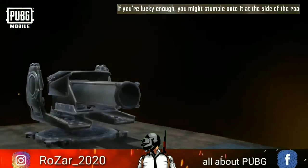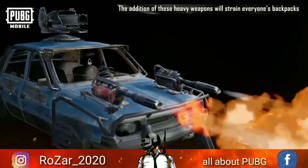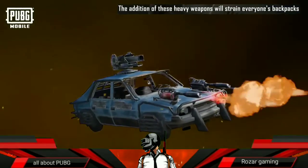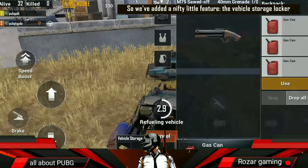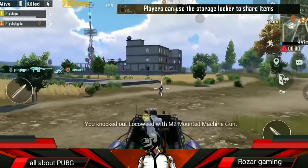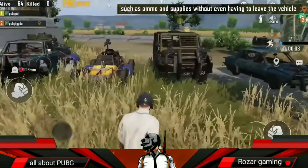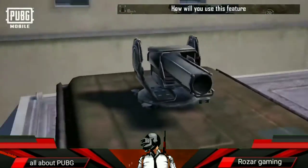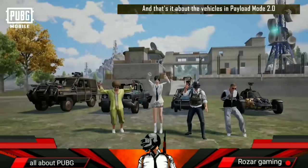The addition of these heavy weapons will strain everyone's backpacks, making level three backpacks a necessity. So we've added a nifty little feature: the vehicle storage locker. Players can now use the storage locker to share items such as ammo and supplies without even having to leave the vehicle. And that's about it for the vehicles in Payload Mode 2.0. The question is, how do you defeat them? We'll reveal that in our next episode.